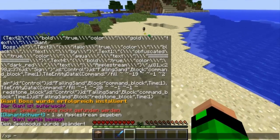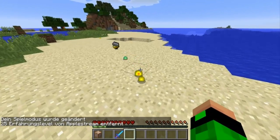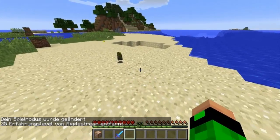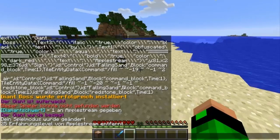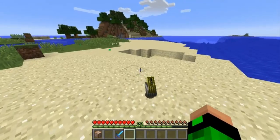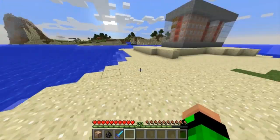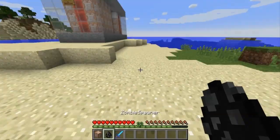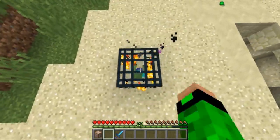Er droppt sehr viele XP-Level - ich habe 23 Level bekommen, er droppt einfach Level. Dann droppt er noch alle Items auf einem Haufen: ein bisschen Gold, ein bisschen Eisen und einen Zombie-Spawner. Es ist ein Spawn-Ei, aber wenn man das hinsetzt, hat man einen Zombie-Spawner.